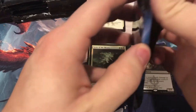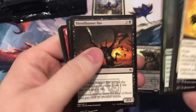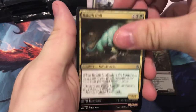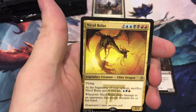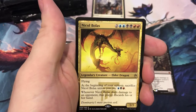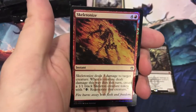Next pack — quick run through the commons. Balith Null, Iyer Shaman, Urbis Protector, and Nickel Bolas. Actually, Nickel Bolas does hold over a dollar — $1.62. And the foil is Skeleton Eyes.